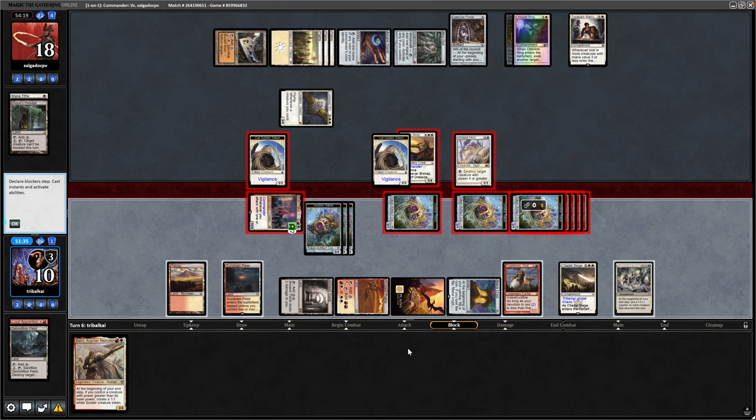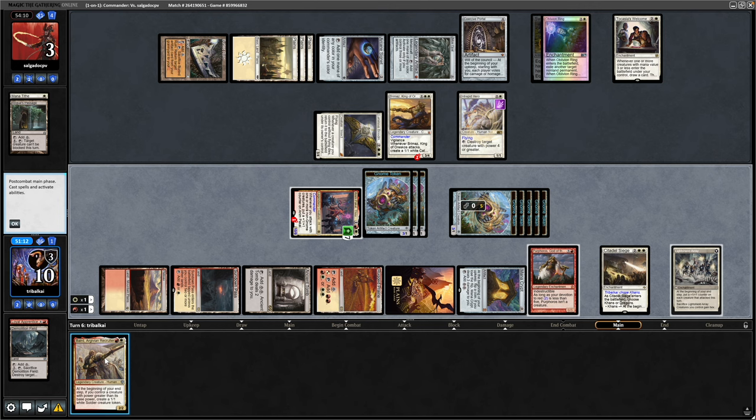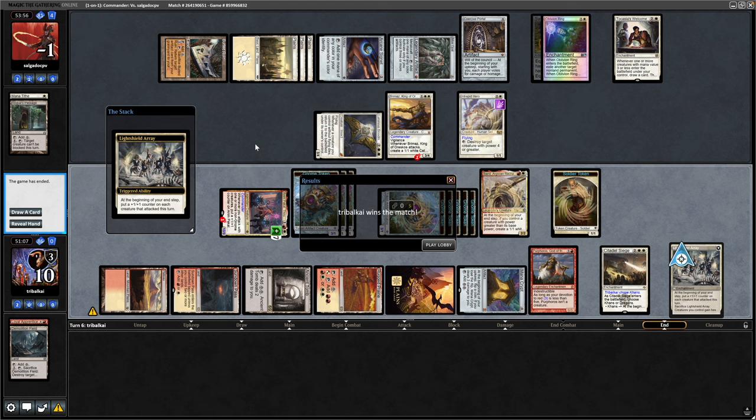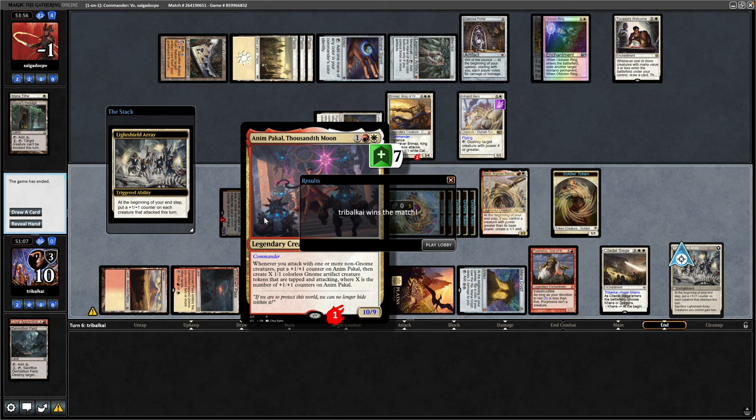Activate Purphoros again — now these are 3/1s and about to hit our opponent. Luminous Broodmoth will bring things back into play with a Flying Counter. We'll go for the card we've been holding since the beginning: Bird Argivian Recruiter. That will enter, shocking our opponent, and then it will make a token at the beginning of the end step. Light Shield Array puts plus counters on things. And there we go — Purphoros sneaking out a win for us. Looks like a very capable Brimaz deck that our opponent built, but fortunately we were able to out-aggro him here.